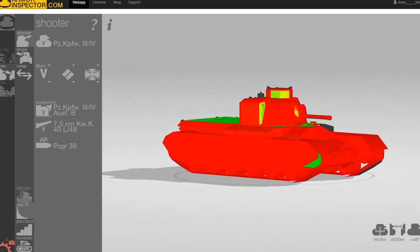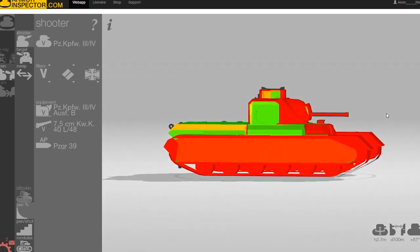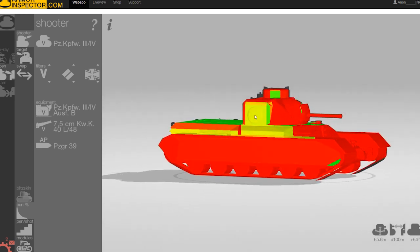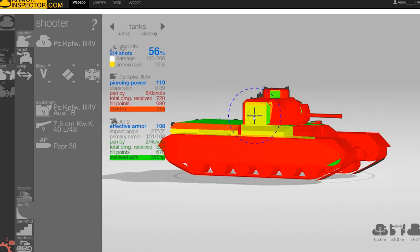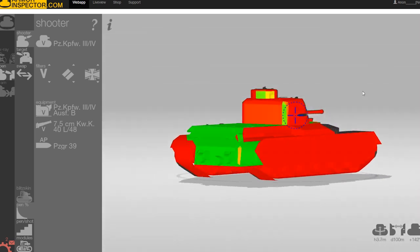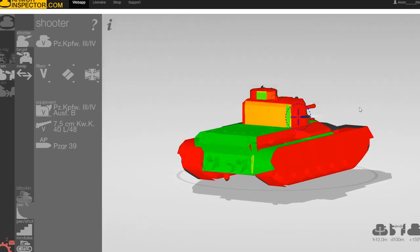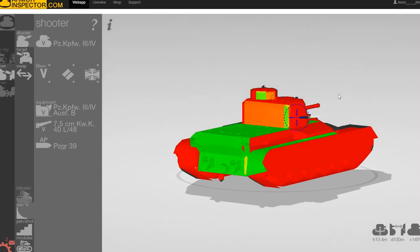Even when they start to get on the side — look how incredible that is. You have to be almost 90 degrees flush on an even tier tank to even pen these side hatches. Even once you angle a little bit, we're starting to go yellow again. That's an RNG roll at 56% — you just can't count on that very much. So that is just really fantastic. Even the backs aren't incredibly weak — even with some angling, the back of the superstructure is going to be fairly strong.